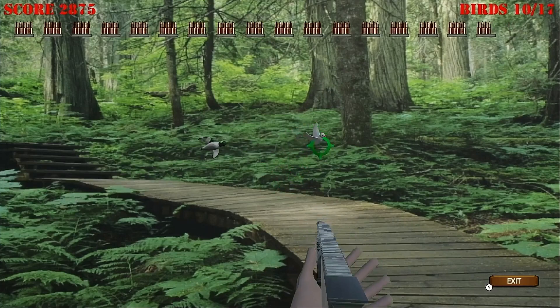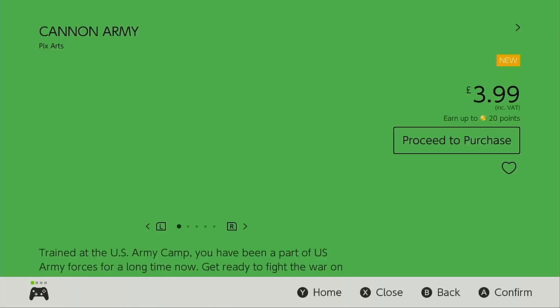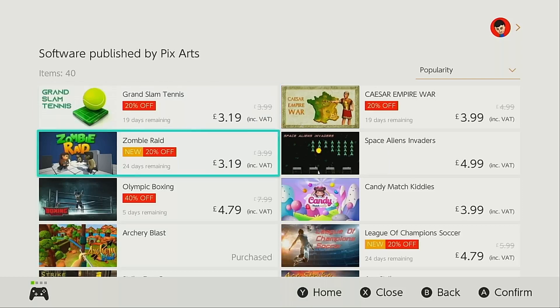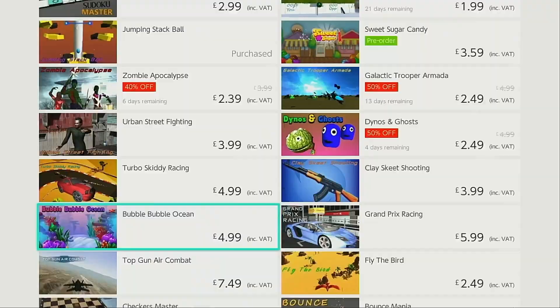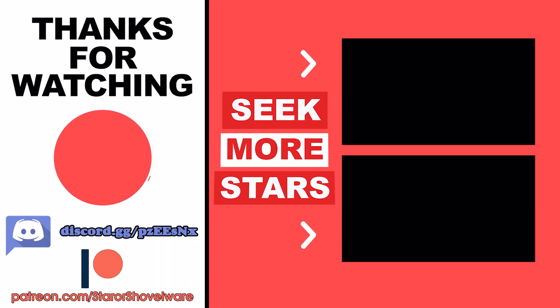What you may be surprised to hear is that Pixarts aren't the only publisher flooding the eShop with a huge amount of asset flips, and the upcoming video I mentioned previously will be highlighting every single one of these companies. Hopefully you enjoyed this video and learned a little about Pixarts and their contributions to the Switch eShop. If you did, make sure to hit that like button, share this video wherever you can to get the word out, leave your thoughts in the comments below, and subscribe to the channel for future asset flip videos and reviews of real Nintendo Switch games. Until next time, take care of yourselves and game on.